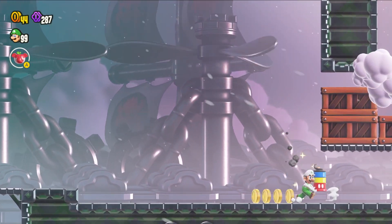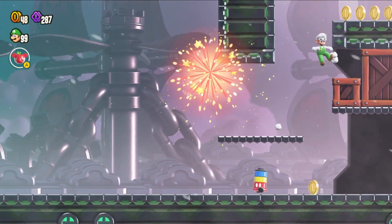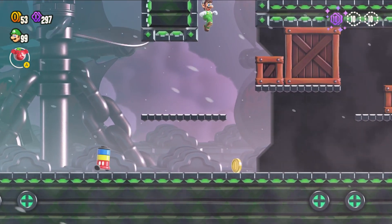To get the first Flower Coin, you're going to want to use the fireworks to break these blocks here, and then do a wall jump up to this top platform where the Flower Coin is hiding from you.